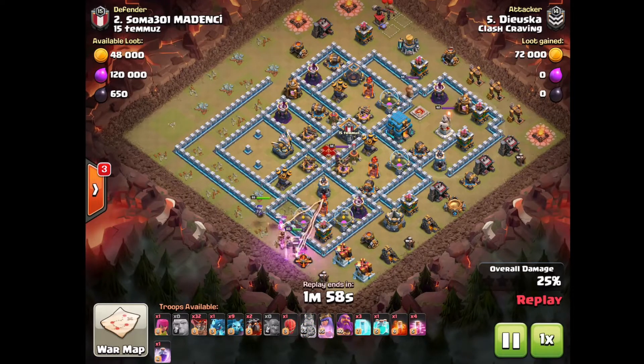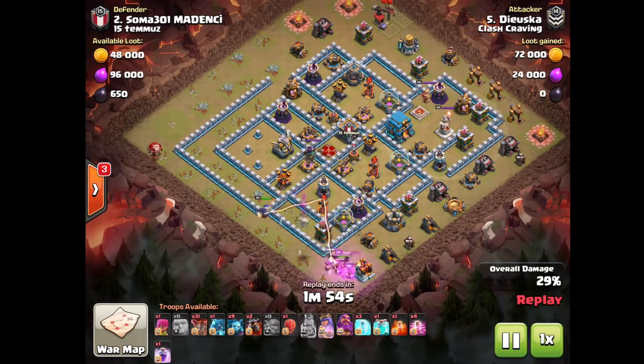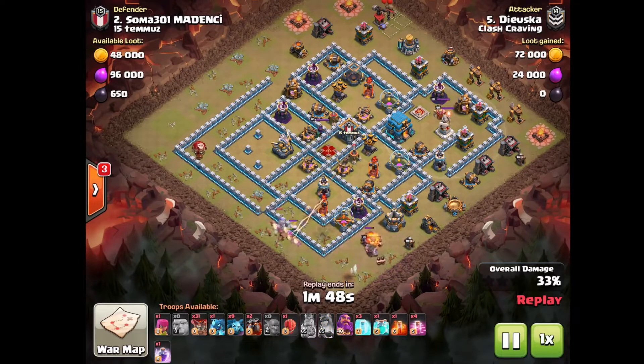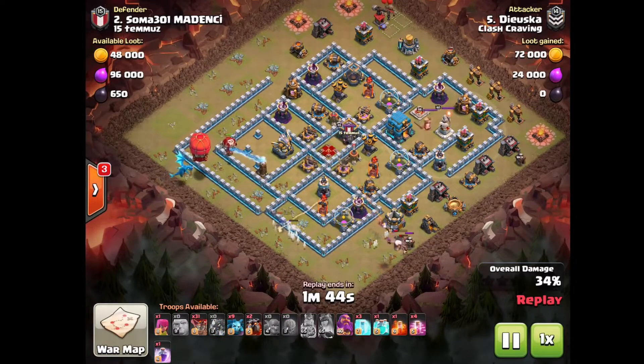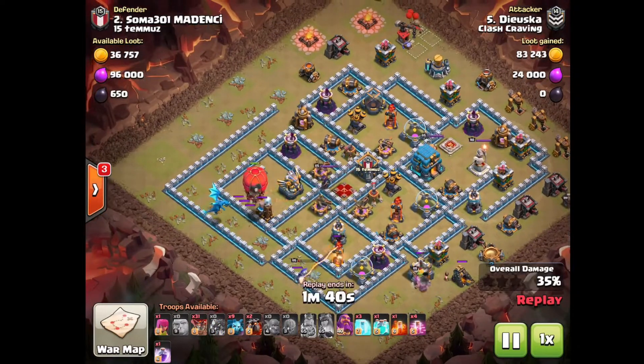It's not super fancy but it's pretty simple and effective. The Queen is going to take out this Air Defense, which is gonna help out massively. Then the hero ability gets used right there — a Loon to check for some Seeking Air Mines, Slammer, and behind another E-Drag.